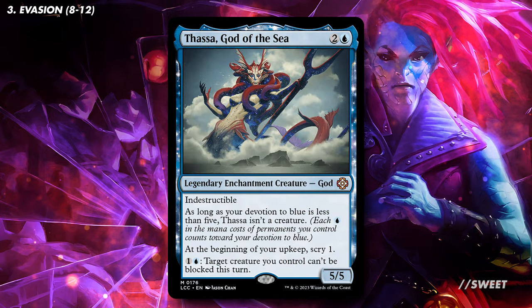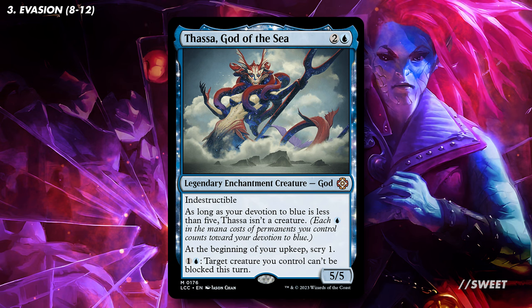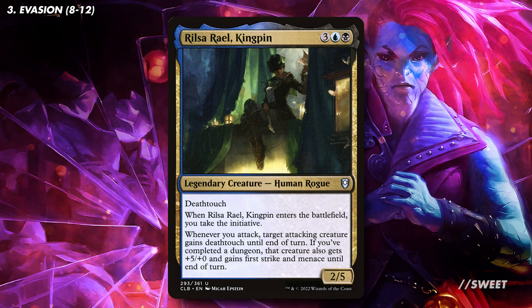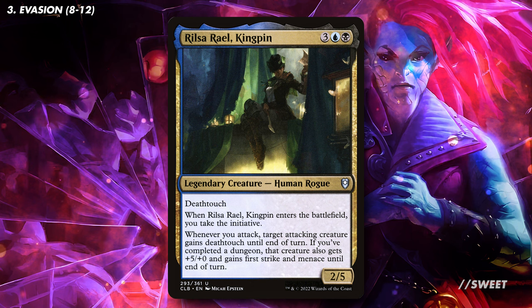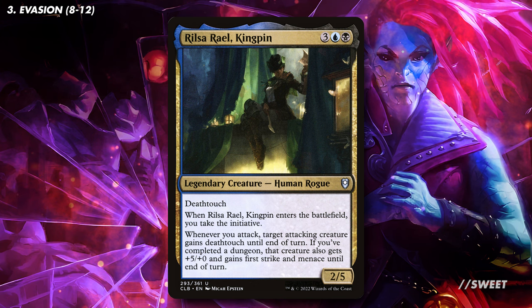We also have Thassa, God of the Sea — it lets us pay one blue to make a creature unblockable, and it has an upkeep ability, so we'll get to scry whenever we get an upkeep, including the bonus ones from Obeka. Then we have Rosella, Rail Kingpin, which brings the initiative into the game and gives Obeka Death Touch when it attacks — combined with Menace, that's a very potent form of evasion. Once we complete a dungeon, which we'll do quickly in this deck, it also buffs Obeka's power by 5, meaning 5 extra upkeep steps when it connects.